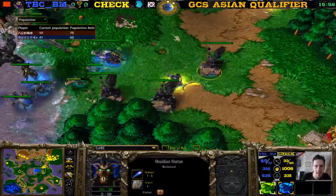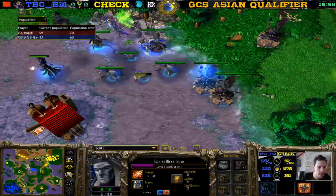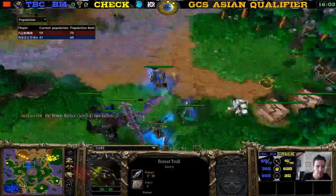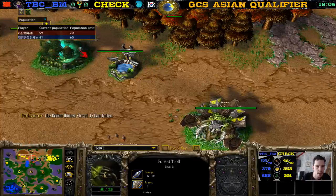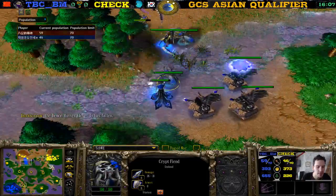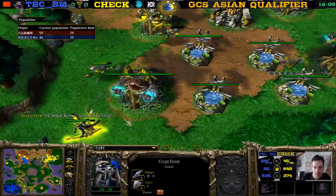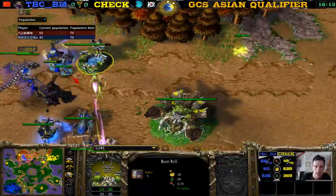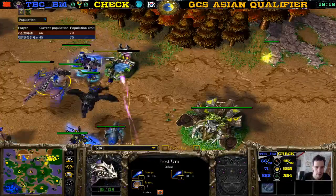Demon Hunter dies. Not looking too good for Jack. The Tree of Life is cancelled again. We see 41 supply for Jack, 59 for TBCBM. That's just what happens when you play Night Elf versus Undead without any expansions — Night Elf just slowly falls apart.